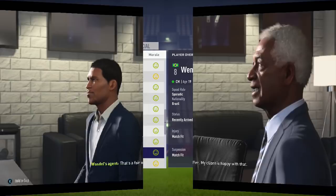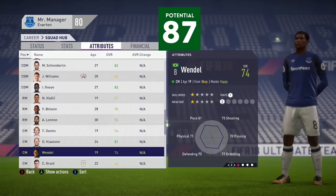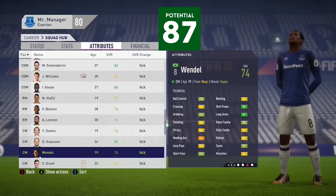Look at that potential - 87 with a 74 start rating. Very good all-round attributes, three-star skills, three-star weak foot, 19 years of age. Good starting strength, which means he will be an absolute diamond to train. Let's jump straight in to the training.